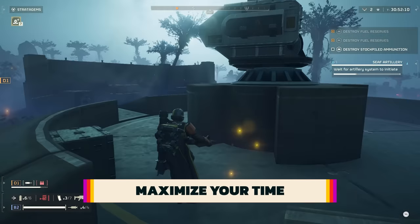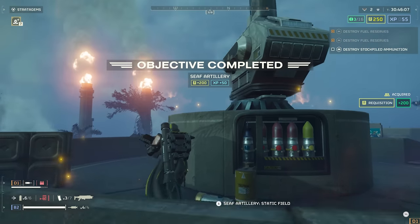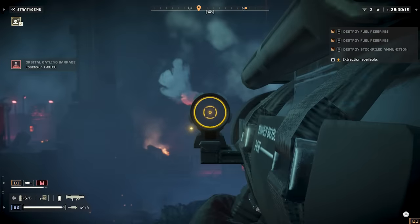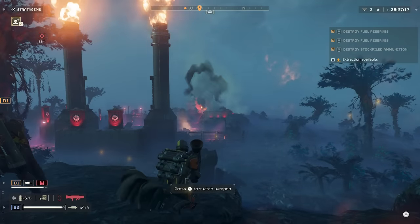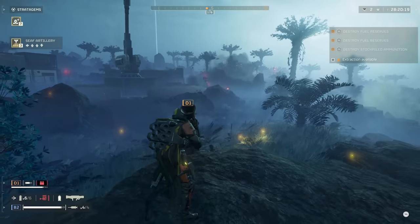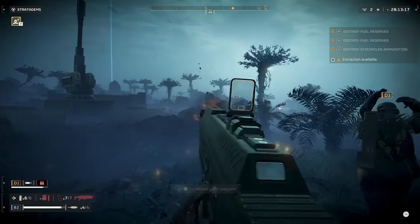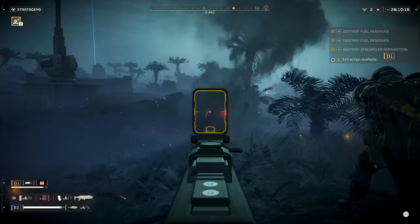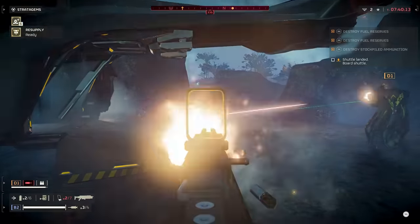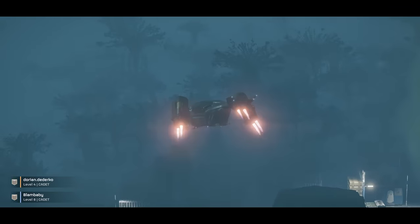When you jump into a mission in Helldivers, there's a lot more to do than just the primary objective — there are sub-objectives to complete, enemy nests to wipe out, discoverable points of interest, and more. You want to get as much done as possible in the allotted time to maximize rewards. What helps greatly is a strategic drop point: don't simply pick the main objective as your drop location. Look at the map and drop into whichever objective or sub-objective is furthest from the evac point, which is displayed as an arrow pointing upward. Make a mental note of the path you want to take to knock out as many tasks as possible, and always leave the closest objective to the evac point for last. It's highly likely that when you get to that final event, you'll be glad you're a hop, skip, and a jump away from evac with the clock running down and your reinforcements dwindling.